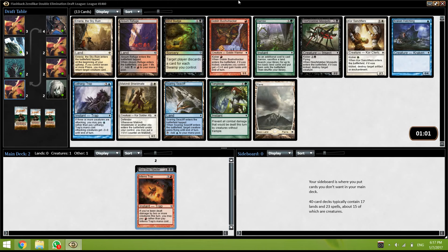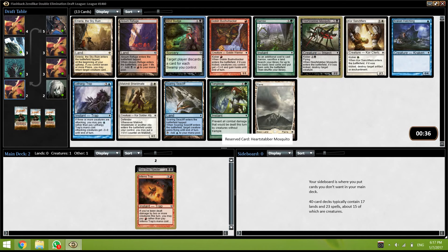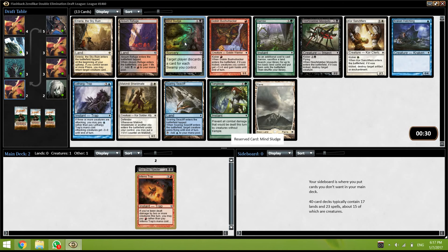Alright, wow — a few very good cards here. Harrow is really good, it just fixes your mana and gets you 2 lands, which is extremely important. You have landfall creatures in this format so getting 2 lands is extremely good. The Mosquito is okay — 2/2 flying for 4 is fine but the kicker is the real kicker, just destroy a target creature. The other option is Mind Sludge. There's also the Refuge here. I think I'm going to take the Mosquito.